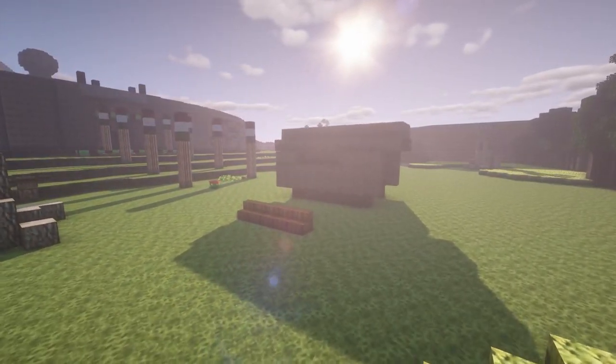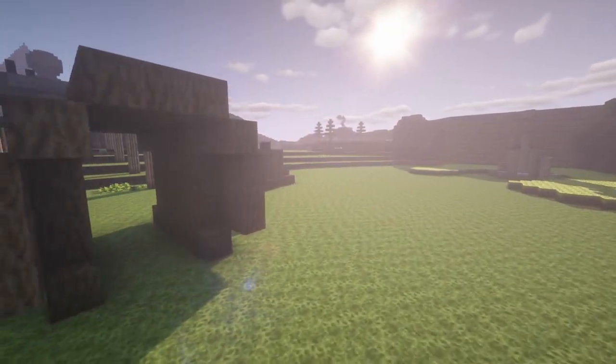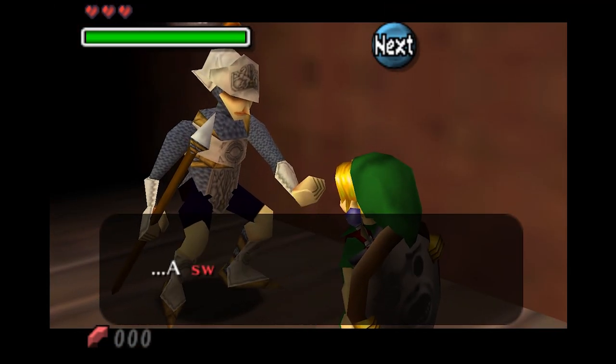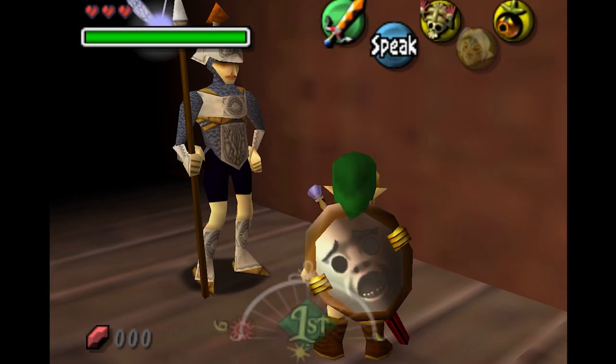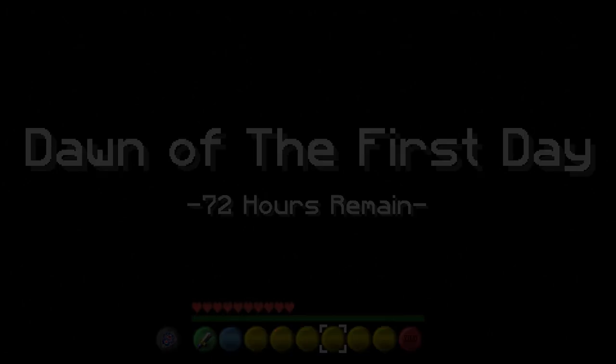Despite all of these builds looking incredible, after all, they were just something to look at. There was no way to interact with the map itself. Recently, I decided to change this, and started something insane. This is Termina Craft.